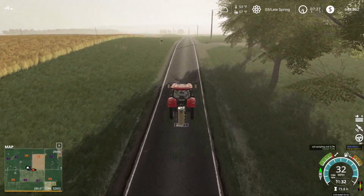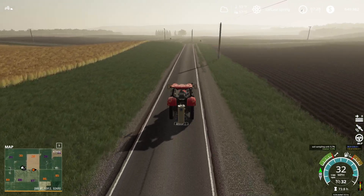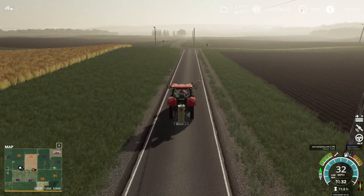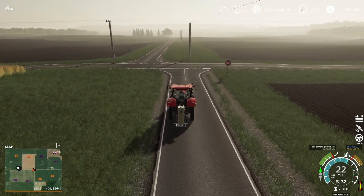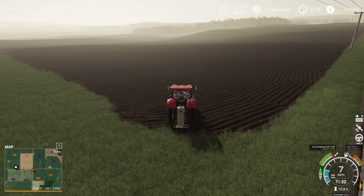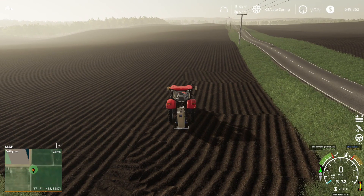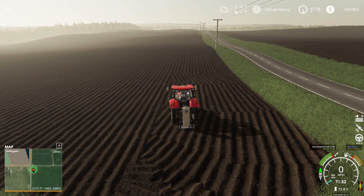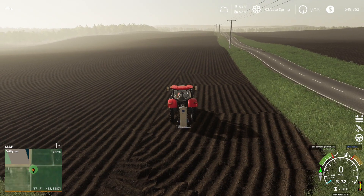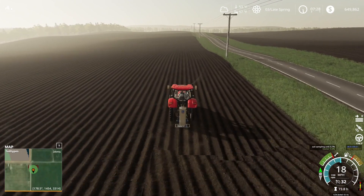Nice sunny day. So, I don't know how many of you are familiar with precision farming, but I need to unfold this, and then you can see on my mini-map it zooms in and gives me soil types. And then I basically, now, we'll take a soil sample and we're going to see a red circle pop up. There we go. And I basically need to cover my entire field this way.